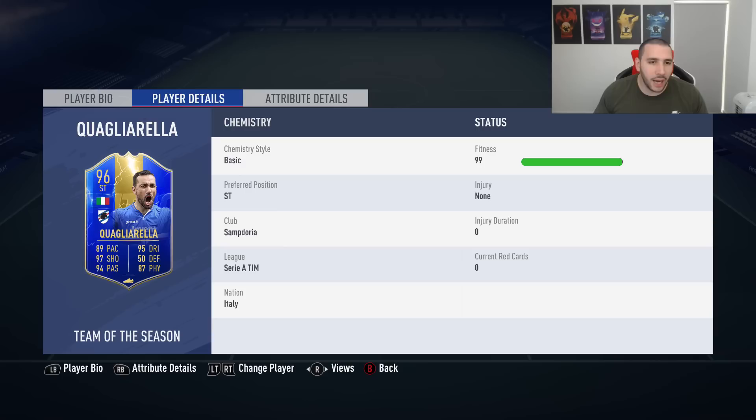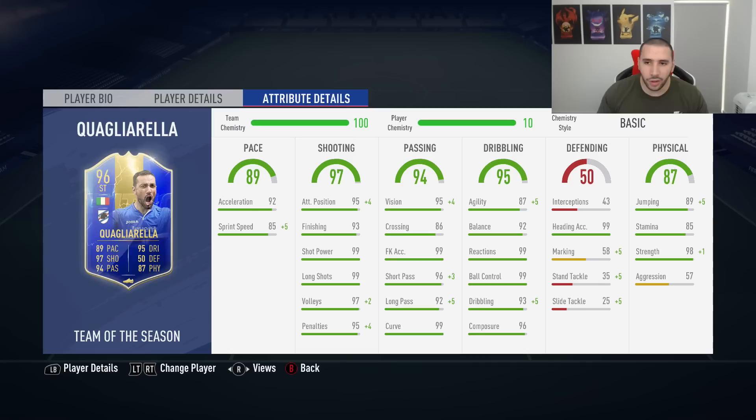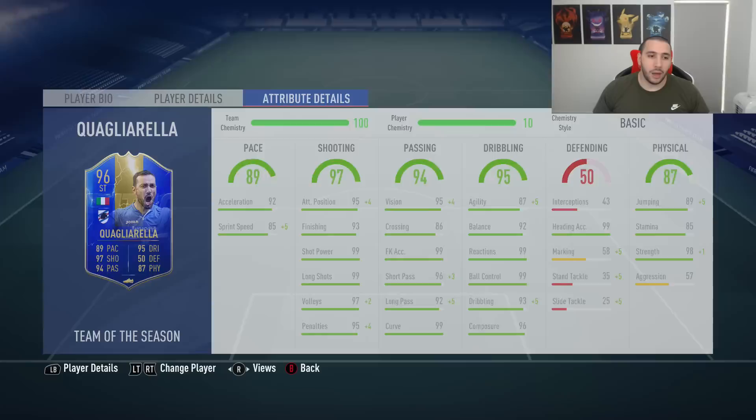In-game stats: 92 acceleration — perfect. 85 sprint speed is good enough. 95 attack positioning, 93 finishing. I think he was the top goal scorer in Serie A. He should have 99 finishing. 99 shot power, 99 long shots, 97 volleys, 95 penalties. Passing stats: 95 vision, 86 crossing, 99 free kick accuracy, 96 short passing, 92 long passing, 99 curve. 87 agility, 92 balance, 99 reactions, 99 ball control, 93 dribbling, 96 composure, 99 heading accuracy. His jumping is 89 — I'd like to increase that. Stamina is 85, which is good enough for a striker. 98 strength.